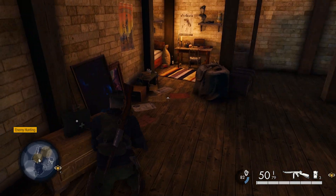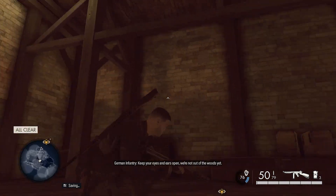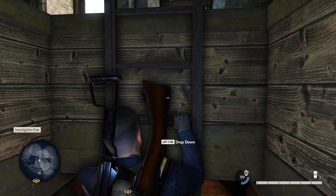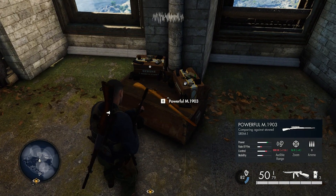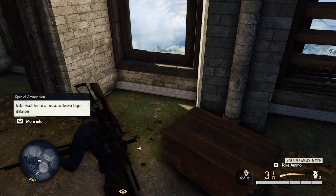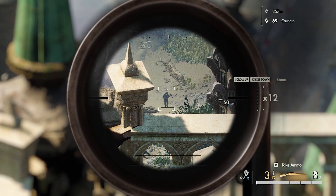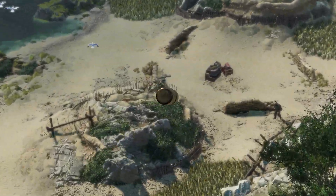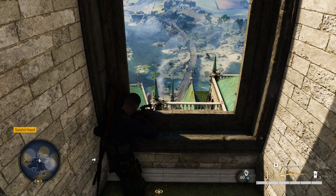I thought maybe up this ladder might be something — a workbench or something. Someone's sleeping up here. Still going up — I'm here, might as well go check. Nothing except this powerful 1903 with match rifle rounds. Oh, maybe this is where you get your ultimate long shot — 259 meters. It gives you a gun and a couple of bullets to get your longest shot possibly.